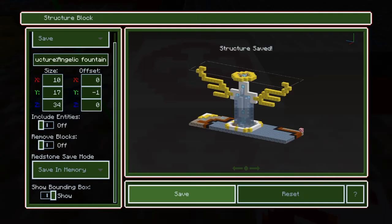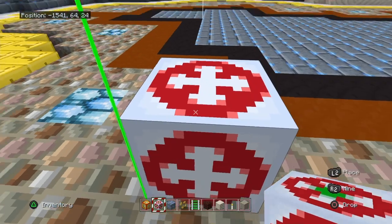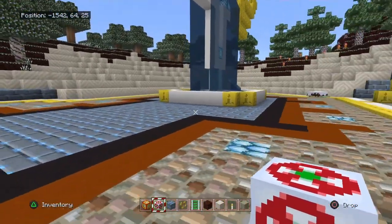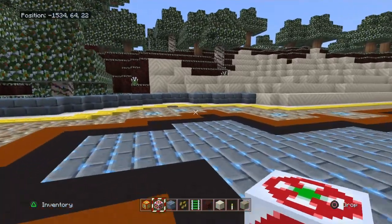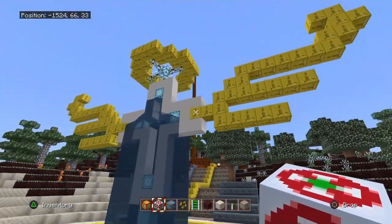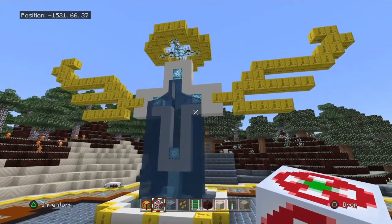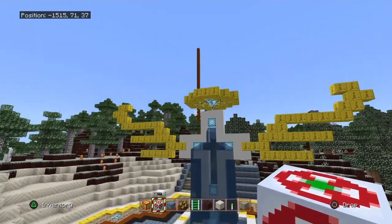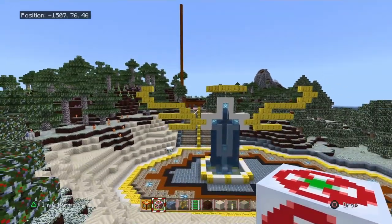Before you continue, please overlook what you're actually going to be saving, because you don't want anything else included — unless you actually do. Now hit save. It's saved — I kind of accidentally saved it twice, so I'll have to look into deleting the duplicate. But now it's completely saved and you can place it wherever you please.